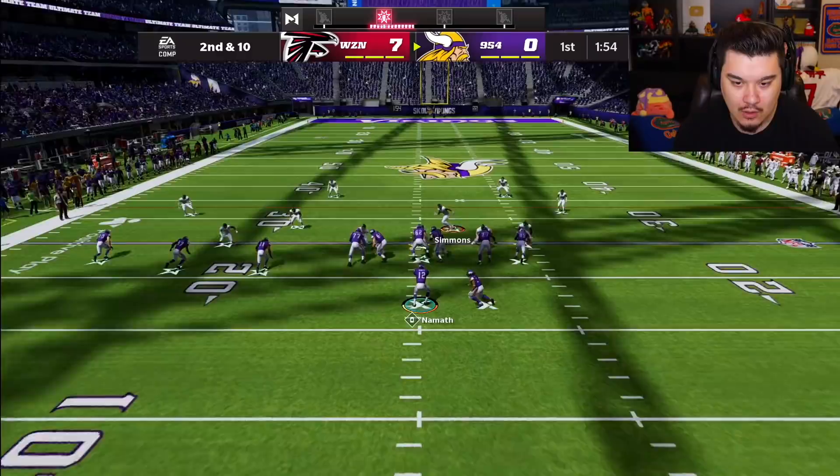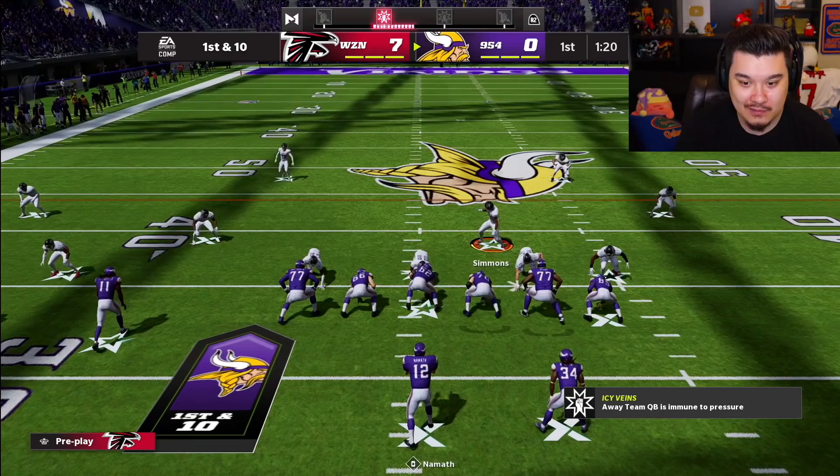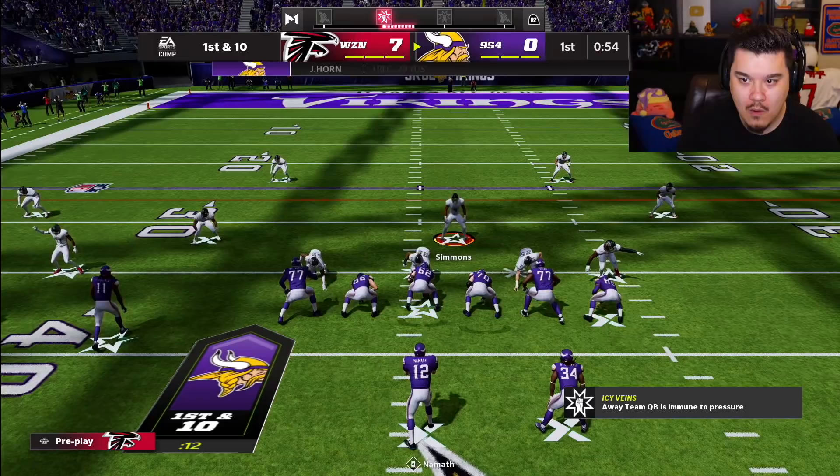Maybe he should send some pressure. I'll take that touchdown though — Michael Vick to Mark Andrews for six, baby! Defense time. Pretty solid coverage to start off. I need to check what he has on Joe Namath. Hot Route Master, Quick Draw, Pass Lead Elite — not bad. We need to figure out a way to stop the run though. He's just grinding yards with that dump off.